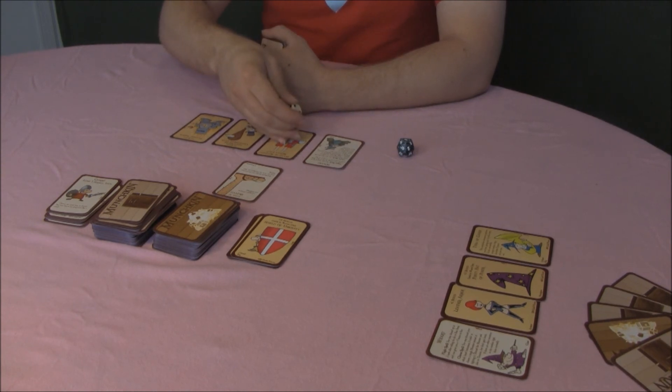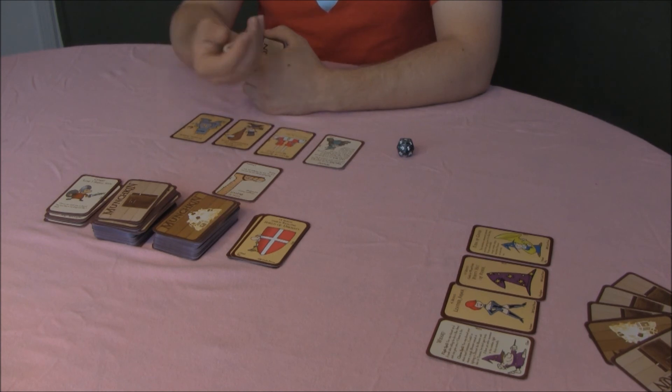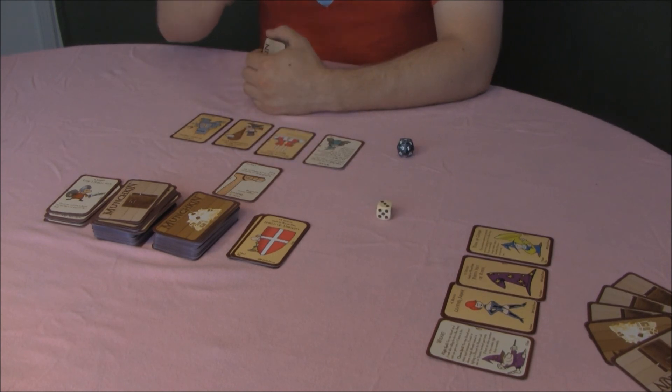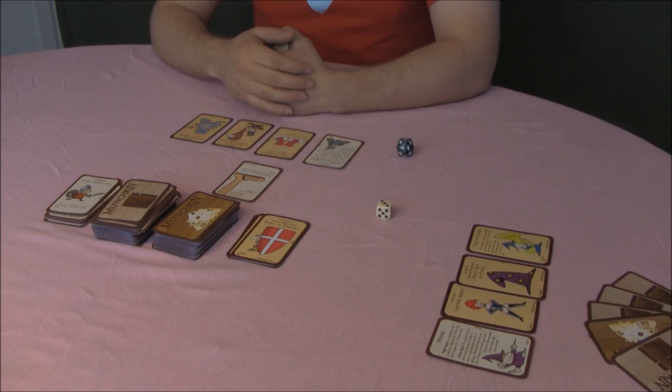For instance, I have this plus 2 for running away. So whatever I roll, I'll have plus 2 to that. I just gained 5 with the 3 and the 2, so I can run away.